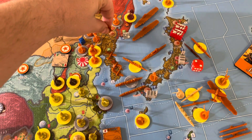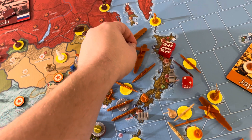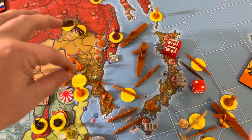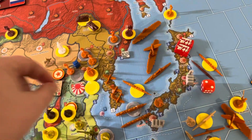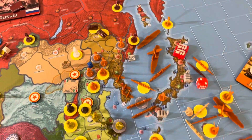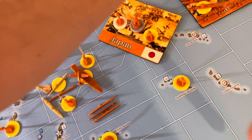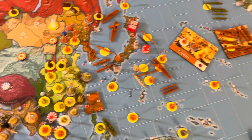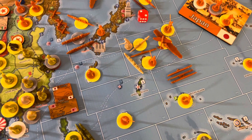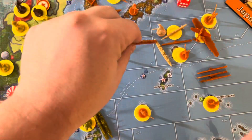One tactical bomber from Eastern Manchuria will move to the fleet carrier in Sea Zone 38. My heavy cruiser in 38 will join my fleet in 89. One of my destroyers that was in 54 is actually not going to 89 — it's going to go to 65.